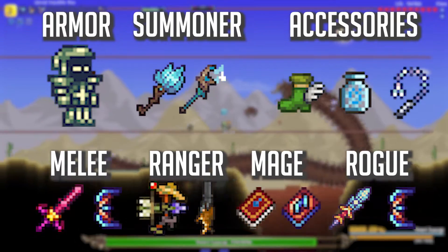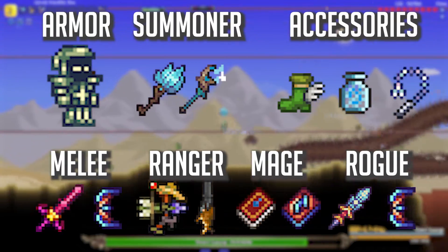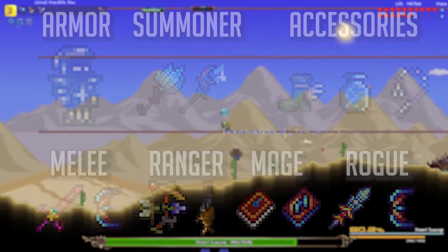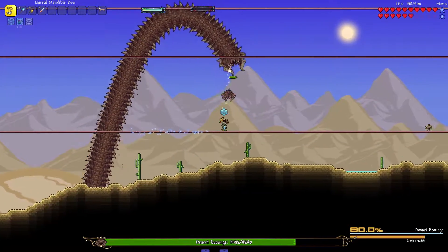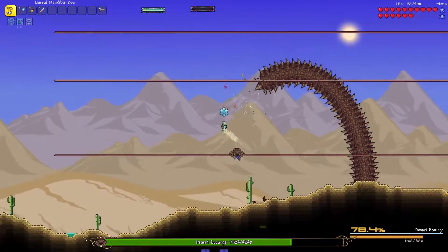As far as accessories go, I'd recommend Hermes Boots and a Cloud in a Bottle or an item similar to it, and any hook. I'd also recommend at least a Swiftness Potion for the fight as movement speed is pretty key, and any other potions are just a bonus.